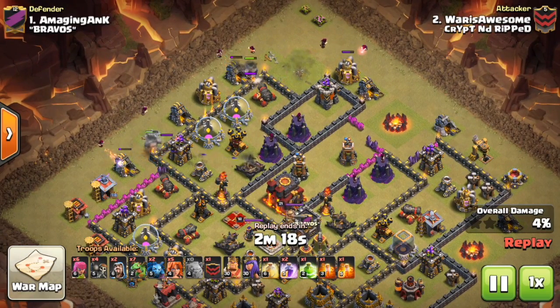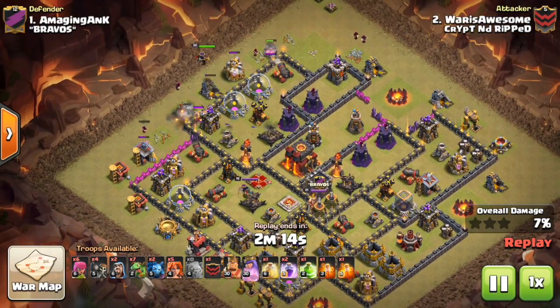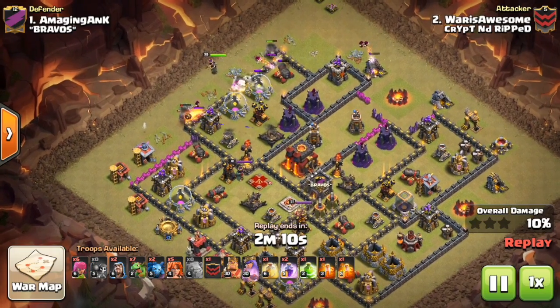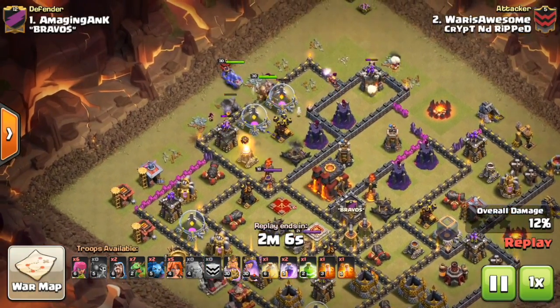Our Town Hall 10 failed on their Town Hall 10, so he had to attack up and attempt the 2-star, and he ended up doing really well, getting a 70% 2-star. I just want to go over and show you guys how, if you're a Town Hall 9, how you can 2-star a Town Hall 10.